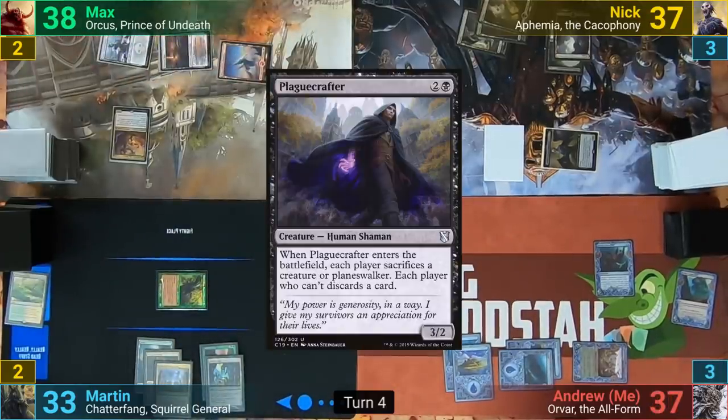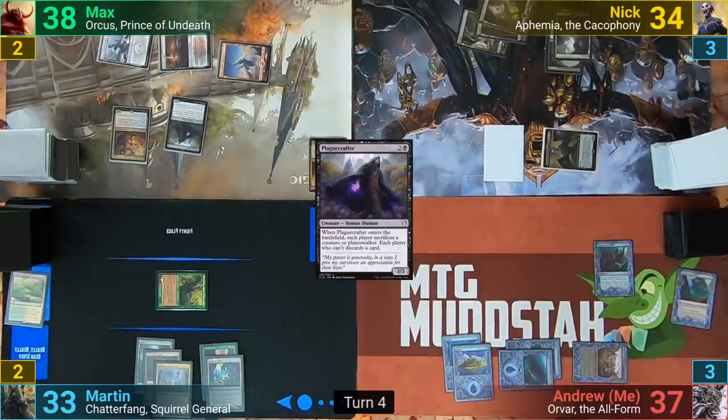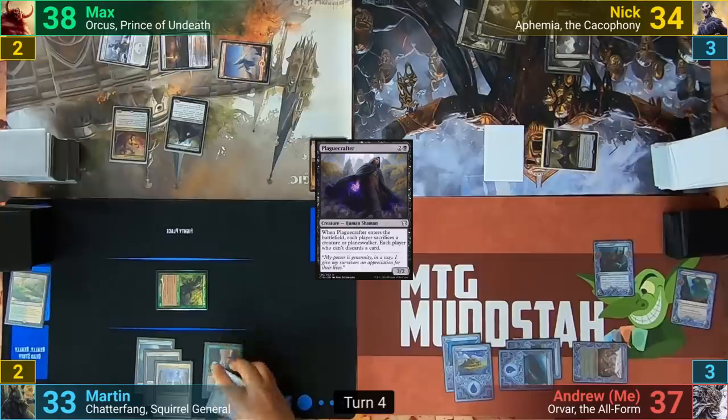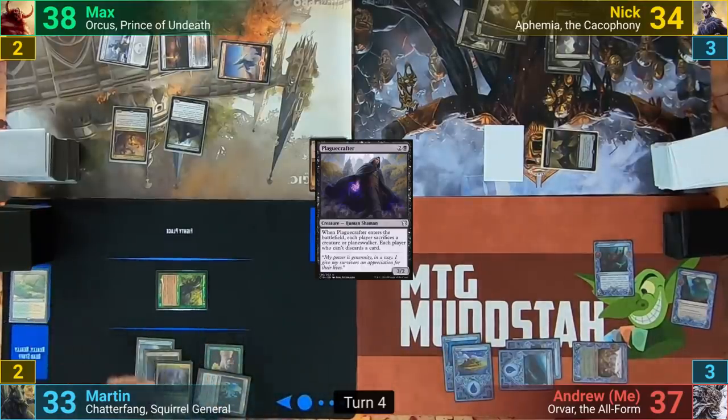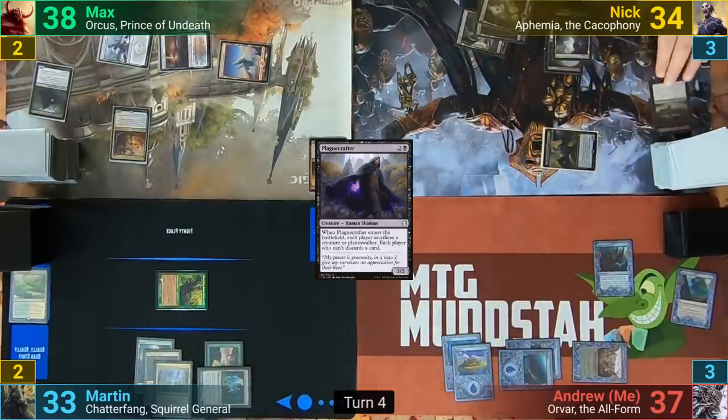Max casts a Plague Crafter, and Nyk takes three from the Vile Smasher trigger. In response to the sacrifice trigger, Martin makes a Squirrel token. Nyk sacrifices his Morph token, I discard a card, and Martin sacrifices the newly made Squirrel token.